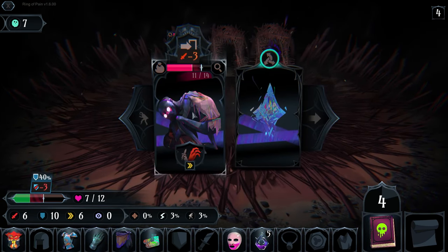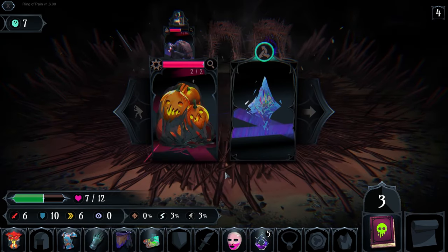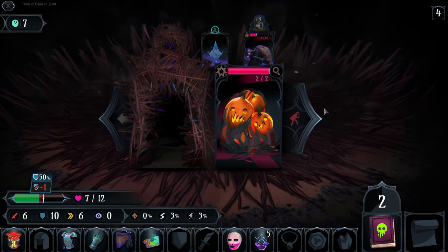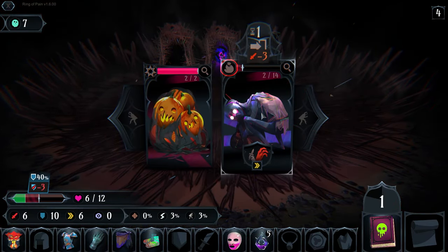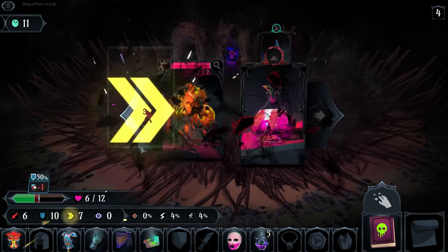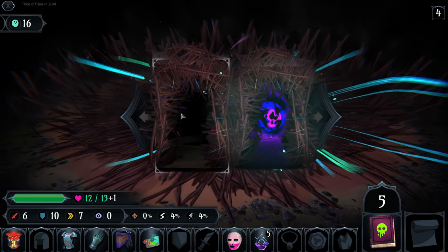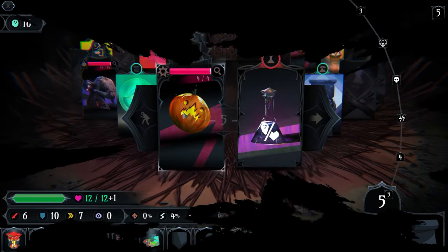As high as our parry chance is, I'm really surprised we're not parrying more often. We can go ahead and take some more speed here, poison this guy and walk away from him for a little bit more souls. Take a heal — beautiful. I'm actually kind of liking this Lantern of the Aughts thing.